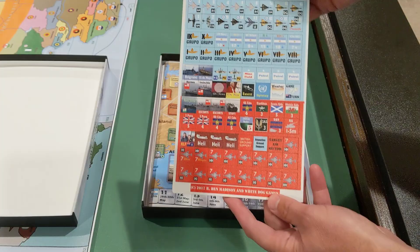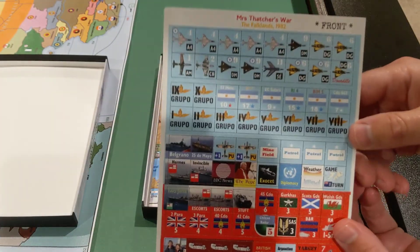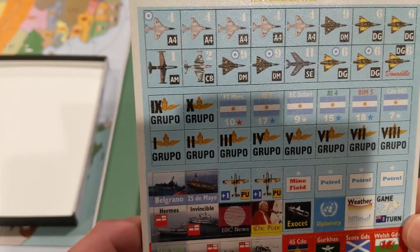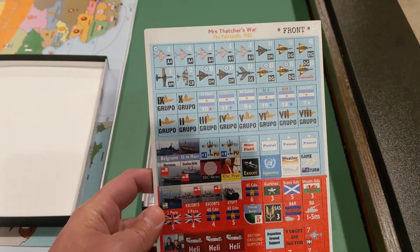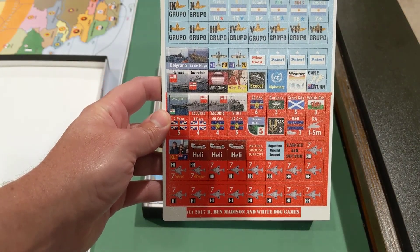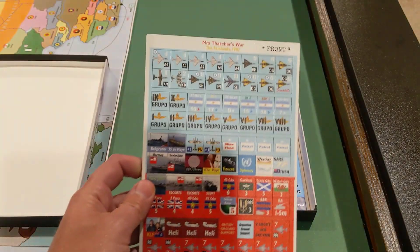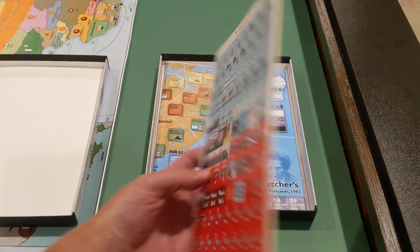And here are the laser die-cut counters for Mrs. Thatcher's War. The Argentine units are in blue, the British units in red, and all kinds of fun stuff there. Then some indices on the back, but not very many.